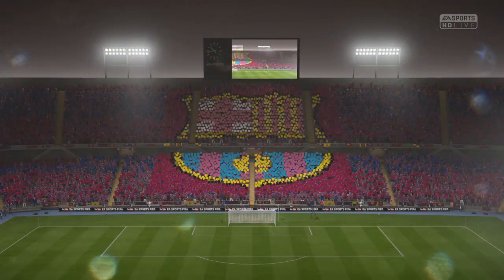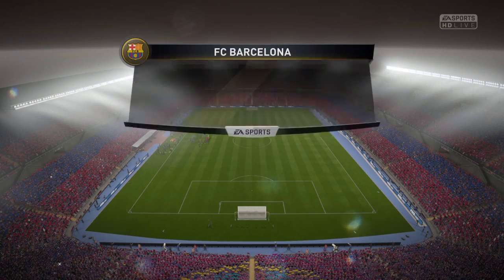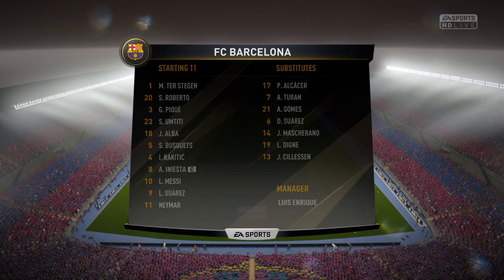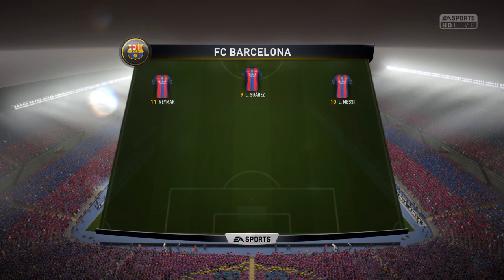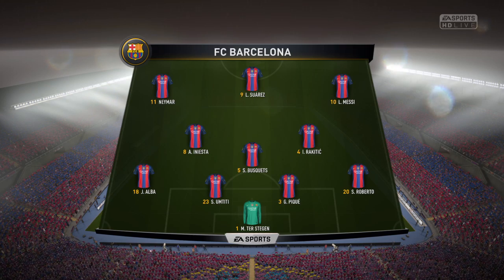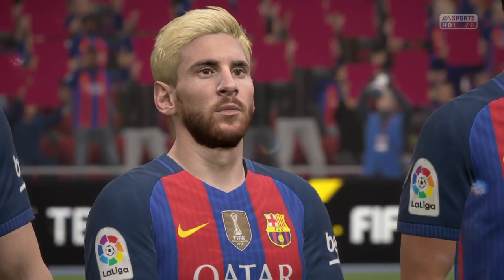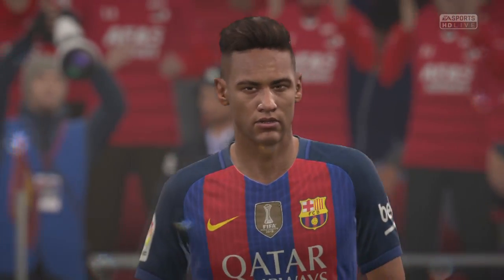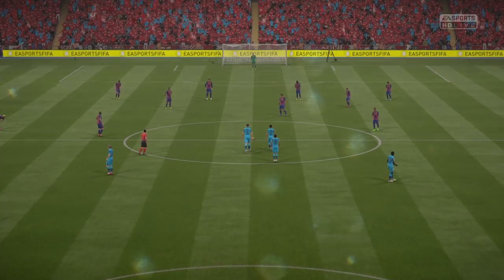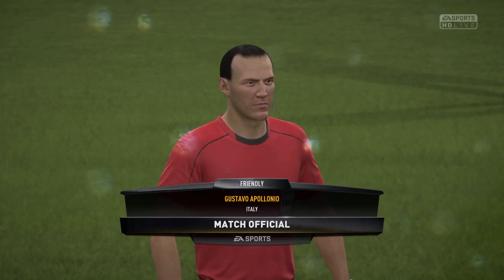Our match today: Barcelona against AZ Alkmaar. Barcelona's line-up here — Marc-Andre Ter Stegen starts in goal. Pique starts with Samuel Umtiti as the centre-backs. Iniesta plays with Ivan Rakitic in midfield. Luis Suarez is the lone striker today. Lending control of the game, Gustavo Apollonio.